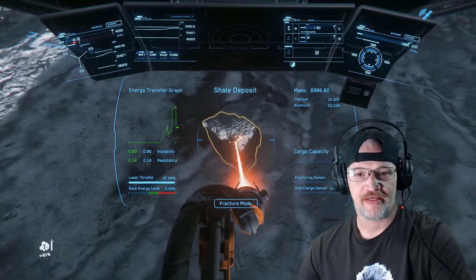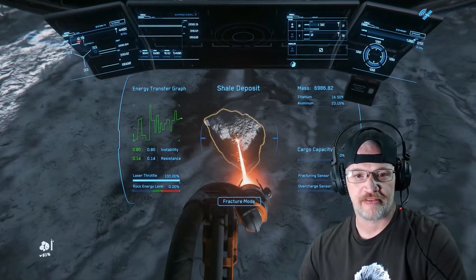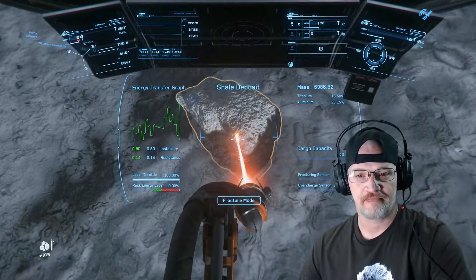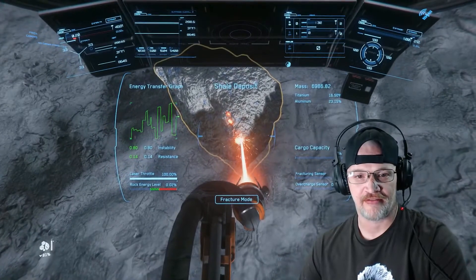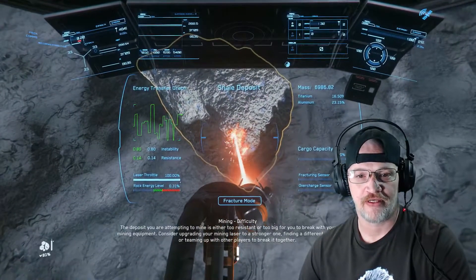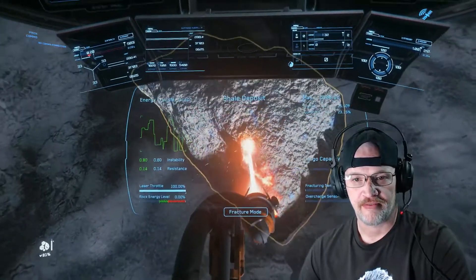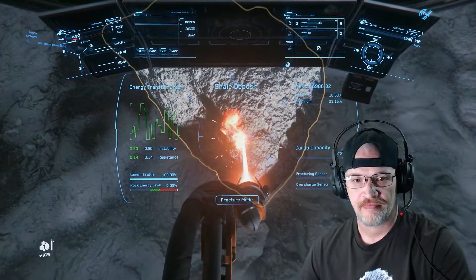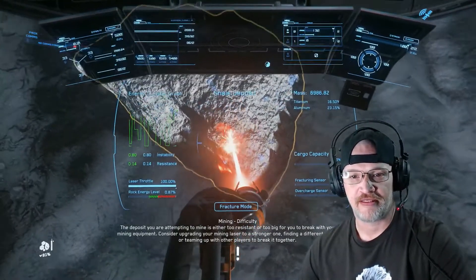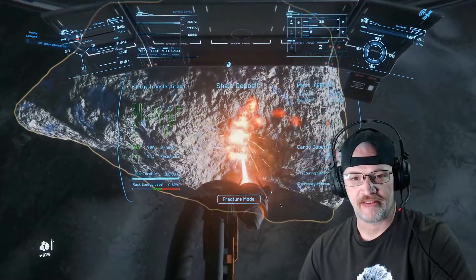Let's try to cut that bad boy open. The idea here, as you can see on screen, is I've bumped it up to full throttle. I'm in this little tiny rinky-dink mining ship with a standard mining laser — so it's not that tough or strong. I've got to get right up on this rock. I'm even getting a warning saying this thing is too tough. I'm trying to upgrade the laser so I can mine these rocks, but right now it is giving me difficulty.